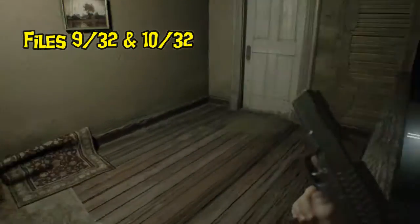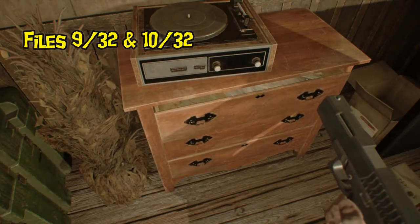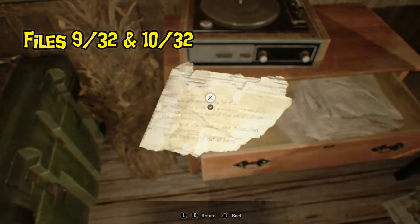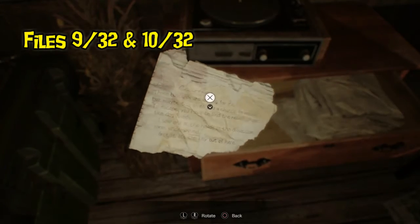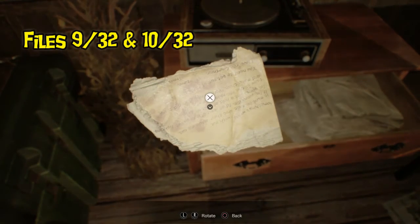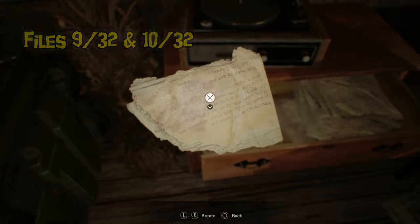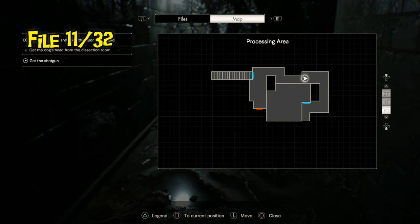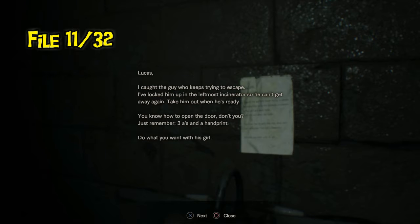Continuing on to our next save location right before the basement steps, we find files number nine and ten in the drawer to the right of your second storage cabinet. This is another front-and-back one — you need to look at both sides and click X for it to count. File eleven is a storyline one you really can't avoid, as it gives you the solution to the incinerator room puzzle, located right above the sink.